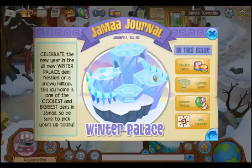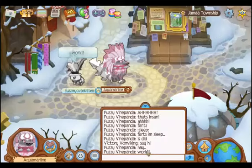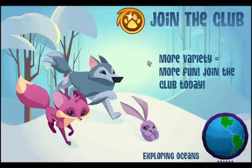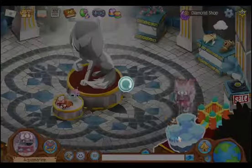The first page says: Celebrate the New Year in the all new Winter Palace Den. Nestled on a snowy hilltop, this icy home is one of the coolest and biggest dens in Jamaa, so be sure to pick yours up today. I haven't found out where that is - probably the diamond shop. Yep, diamond shop of course.